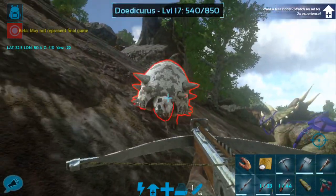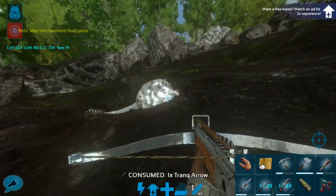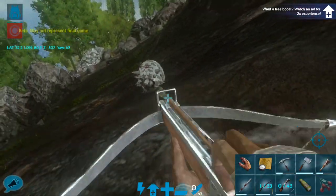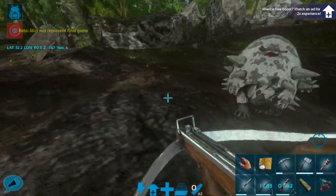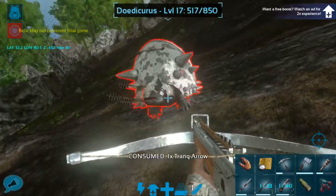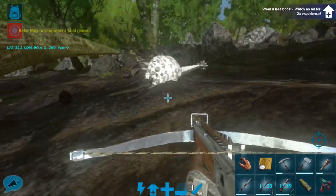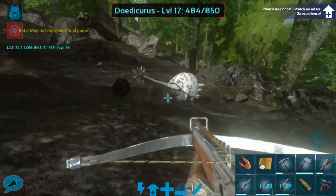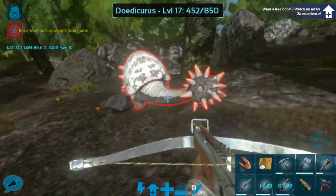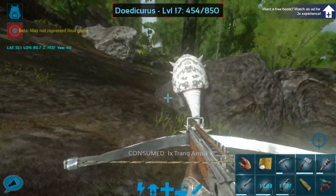I'm trying to hit it in the head - obviously if you hit it in the shell it doesn't do as much. Don't fall towards things. Did not mean to hit it in the shell, it is a little tricky to aim. Hope he goes down soon, I really don't want to lose this Dodik. He's running. Shoot him in the butt. I think we hit his shell, and I missed. Man, these guys are hard to hit with the specific regions.